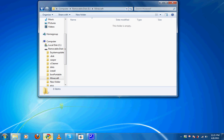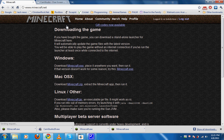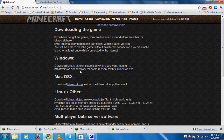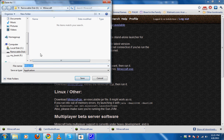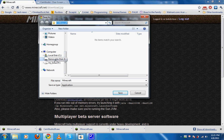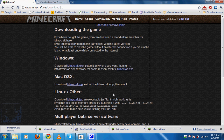Now let's go to the actual Minecraft main page. Under beta, click download. Under download, Windows, the first link. They'll ask you where you want to save it. I'm saving it in my Minecraft folder in my flash drive where it already is. So you just click on your flash drive name and they'll show your Minecraft folder. Save. Done.